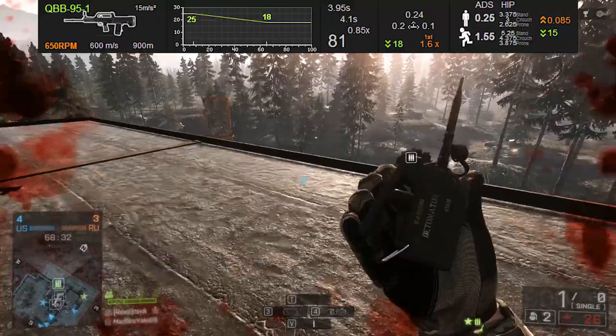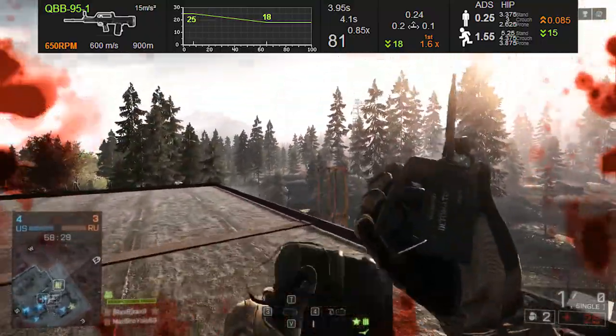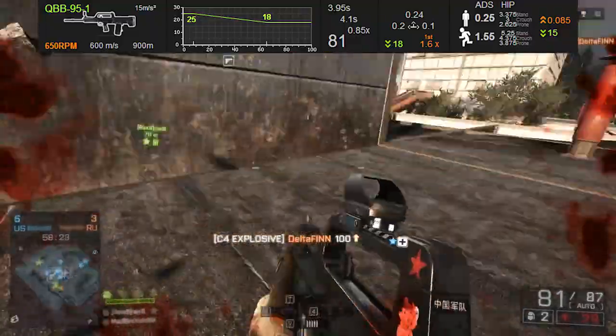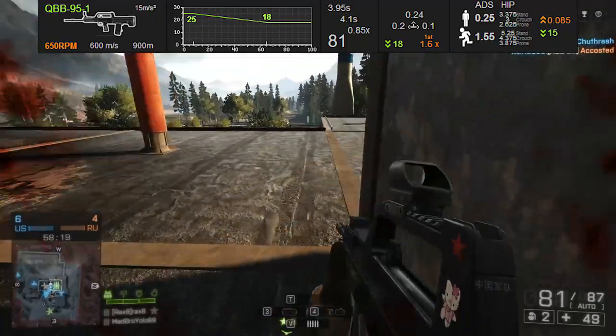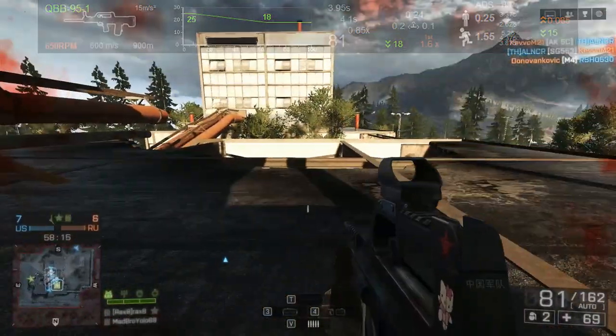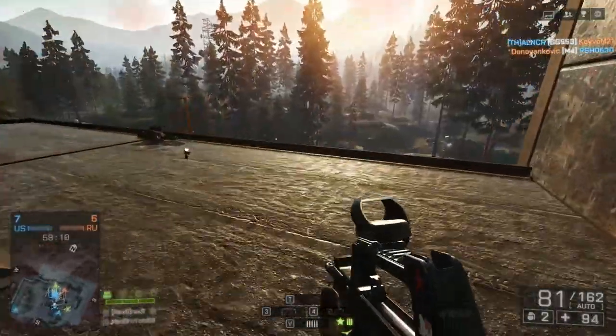The gun has a nice solid muzzle velocity of 600 meters per second, which is going to make it very good for hitting targets at range. The aiming down sight accuracy is 0.25, which is good — it's not quite as good as some assault rifles out there, and there are a few LMGs that have better aiming down sight accuracy, like the RPK-74 and the RPK-12, but then again they also have a slightly slower rate of fire, so you're making trade-offs here and there.